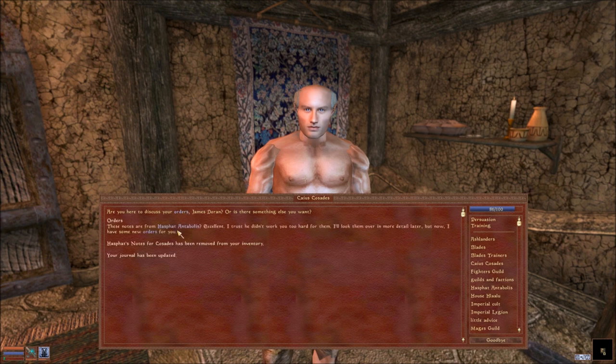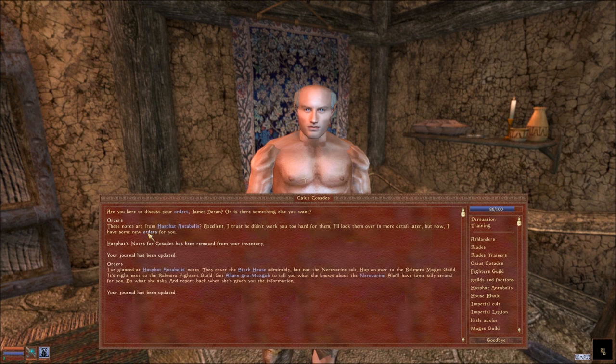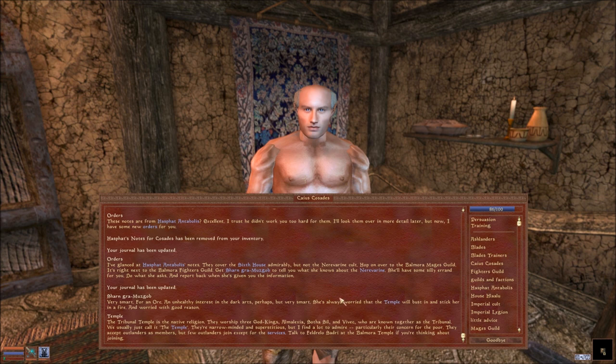Just discussed my orders and got new notes. He thinks of the Nerevarine - go over to the Balmora Mages Guild, get Sharn gra-Muzgob to tell you what she knows about the Nerevarine. She'll have some silly errand for you, do what she asks. She's an Orc with an unhealthy interest in the dark arts - she's worried the temple will bust in, and worried with good reason. The Tribunal Temple is the native religion.